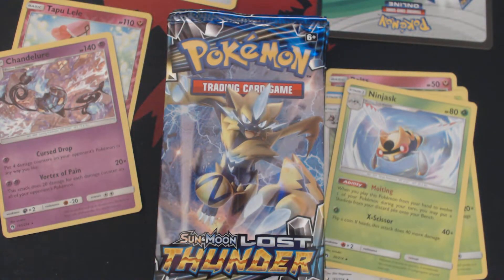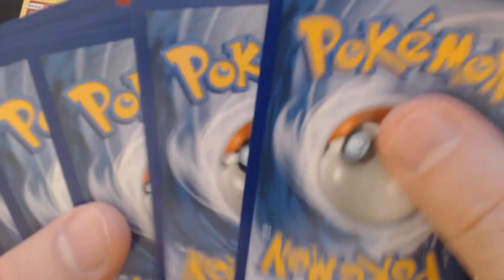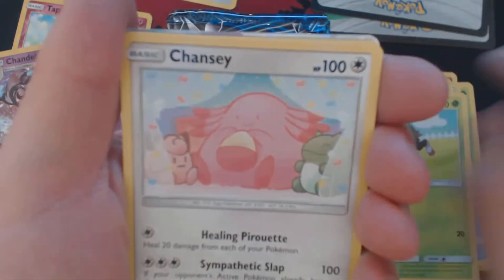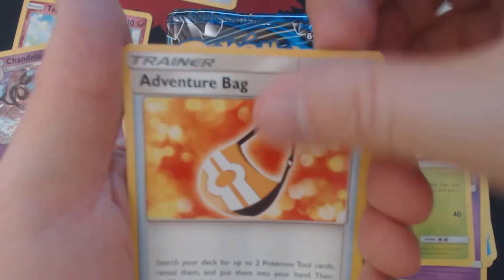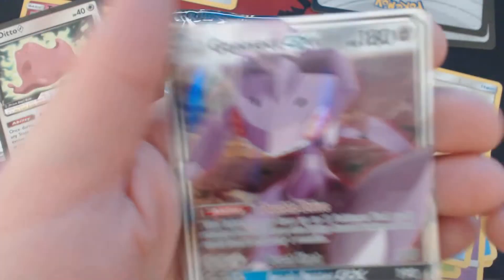None of the cards you're seeing in the open today are available for sale or for trade. Something interesting this way comes. We got Bubplio, Litlio, Yamask, Skiddo, Chansey, Electric Energy, Lampent, Groviel, Adventure Bag, Ditto Prism Star, and Genesect GX.